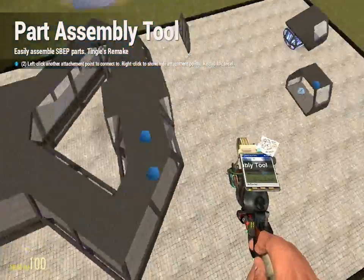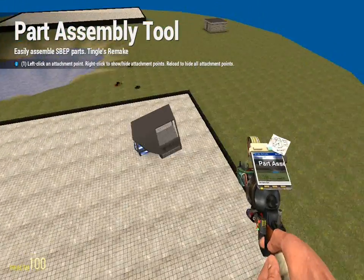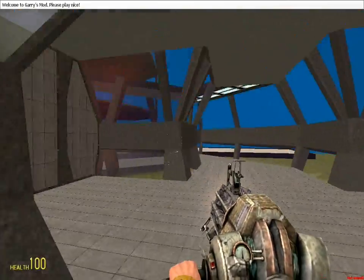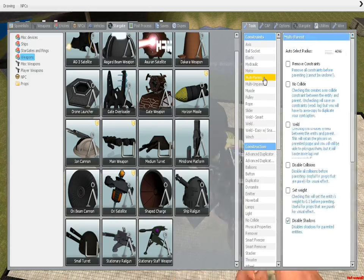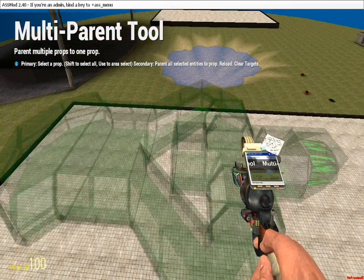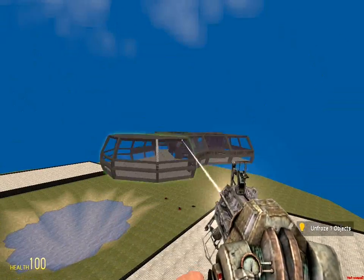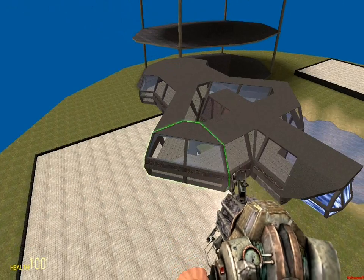That actually fits — I was just kind of hoping it would. Put this there, put this on the end, and put this on the very end. That is the spaceship — maybe not the best looking, but that's okay. Now I'm going to use the multi-parent tool. Select everything, then click weld, and now it all acts as one prop. That's very nice when making a spaceship because you don't have to worry about smart welding — smart welding creates more lag than parenting does, so I just parent things.